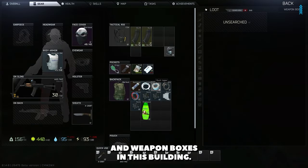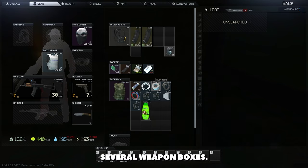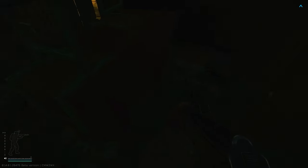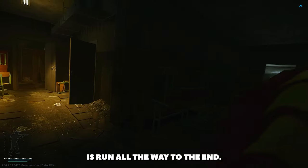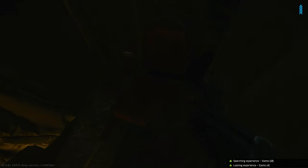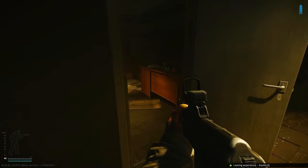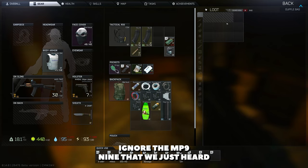So there's duffel bags and weapon boxes in this building — sorry, in this room. Several weapon boxes. One can also spawn here. Now what we tend to usually do is run all the way to the end. And in this end room, there is a jacket and potential spawns for two duffel bags — one that spawns there and one that spawns here. And we just got RBOB. In this room there can be several duffel bags. Ignore the MP9 that we just hit.